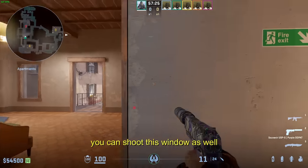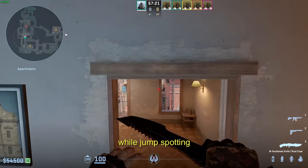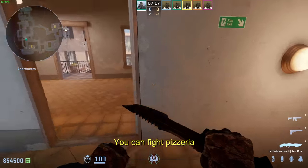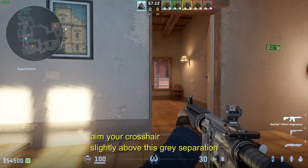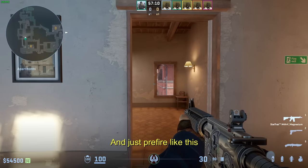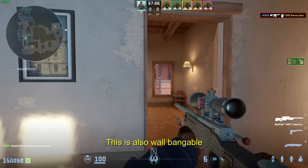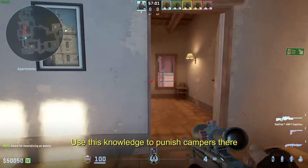You can shoot this window as well while jump spotting. This helps us throw some nades. You can fight pizzeria — aim your crosshair slightly above this gray separation and just pre-fire like this. This is also wallbangable. Use this knowledge to punish campers there.